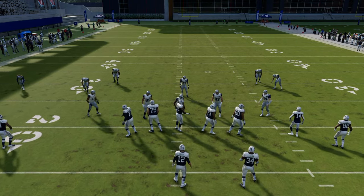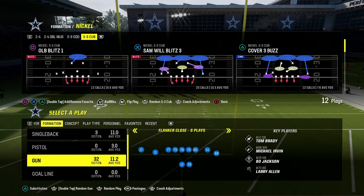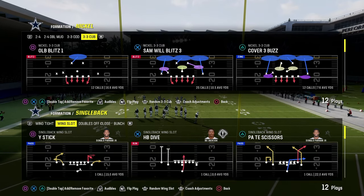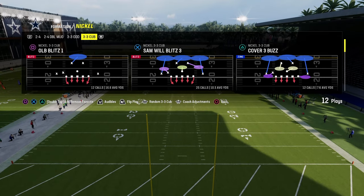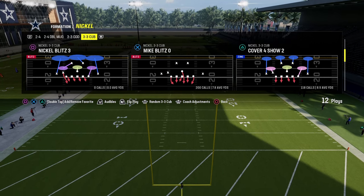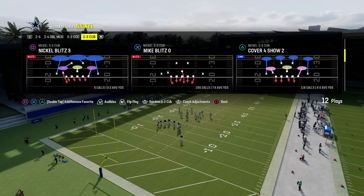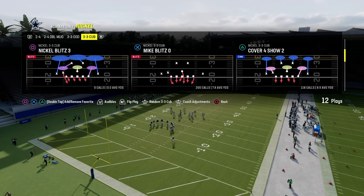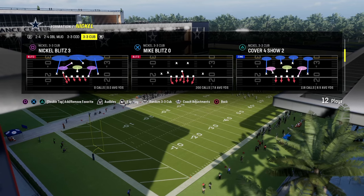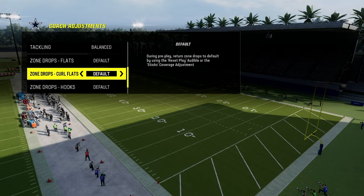Another important topic before we get to main formation adjustments is the new hotness: under-center run game and under-center rollout glitching. 3-3 Cub originally rose to the meta late in Madden 20 because it was a really good run defense. When playing someone using these under-center rollouts, I'd strongly advise utilizing a zero-yard curl flat.